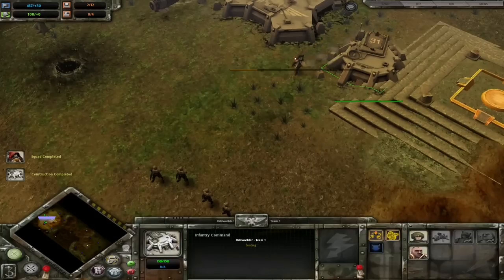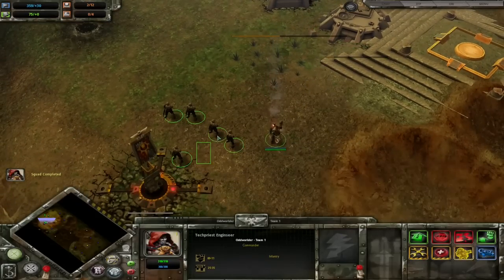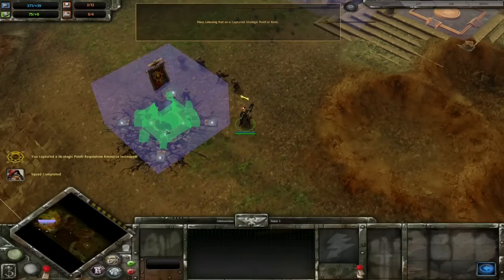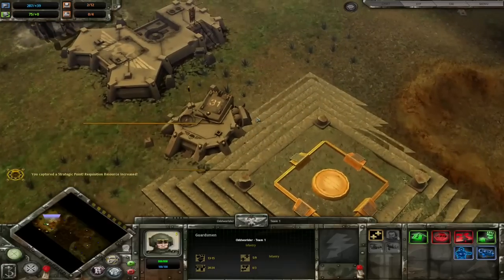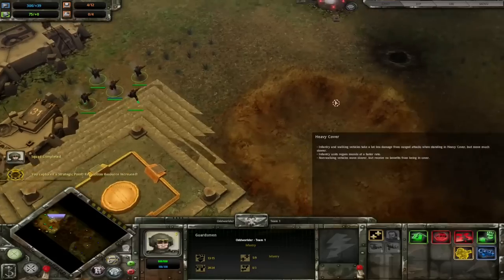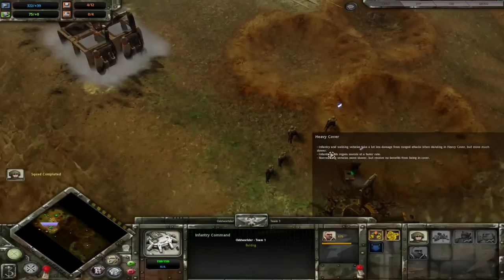So with that in mind, let's fix bayonets, be ready for blood and charge right into today's video. Our first golden rule of the guard is: victory requires sacrifice. When you get down to brass tacks, the guard is a horde army. You're going to have a lot of infantry in your force and those infantry are not particularly powerful.